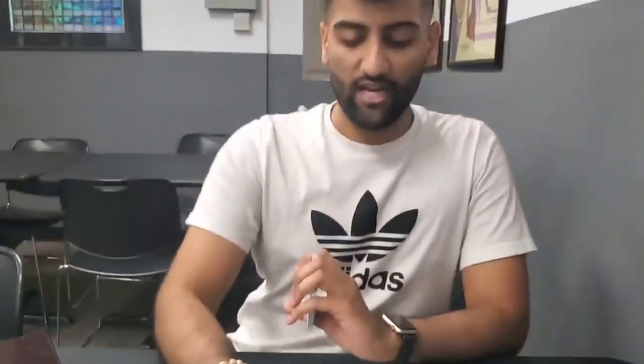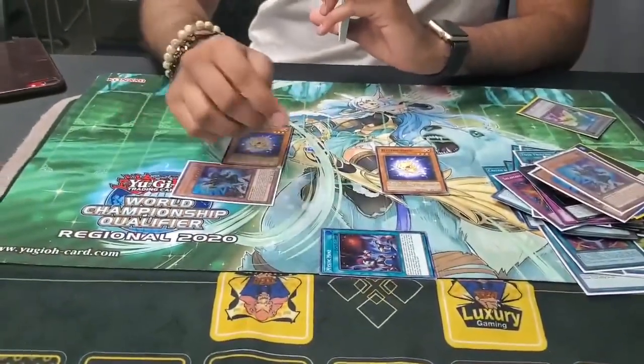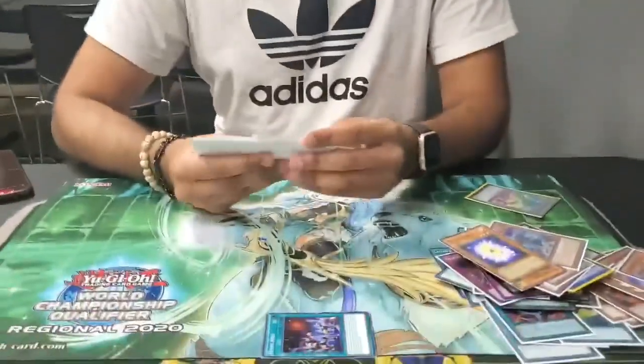Yeah, there was one play where my opponent had Phantasmae, I go Electric Virus, take it — I had a Fire on the field already — make Nia Hashmi, make Heda, take his Ash, summon Electric Virus, go Stallio. I was like, 'Oh dang.' It's level three. Comes up.